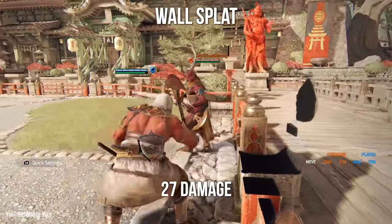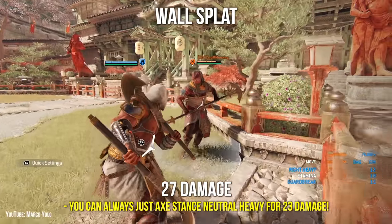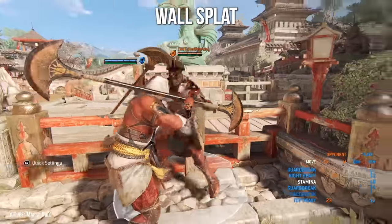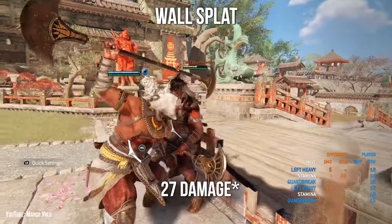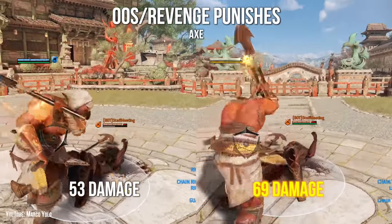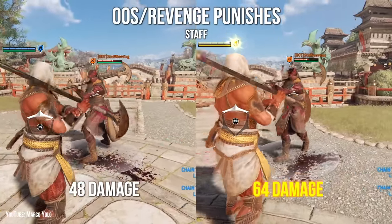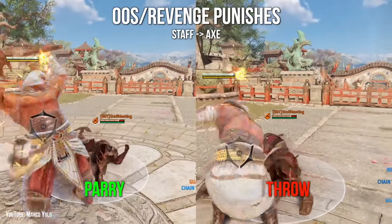On wall splats in Axe Mode, you can throw an unlocked heavy. Off a forward or back throw it seems to always be guaranteed, but on a side throw, if their guard is to the right it'll be blocked. In Staff Stance, you can stay locked on for that side heavy — just make sure you hit the opposite side your opponent is guarding if your guard is on top when you throw. When an opponent is unbalanced, parries and throws net the same punishes: back to back heavies in Axe Stance, or zone into top heavy in Staff Stance. This is the only punish where Axe Stance is stronger, but remember you can't recovery cancel with a stance swap on throws.